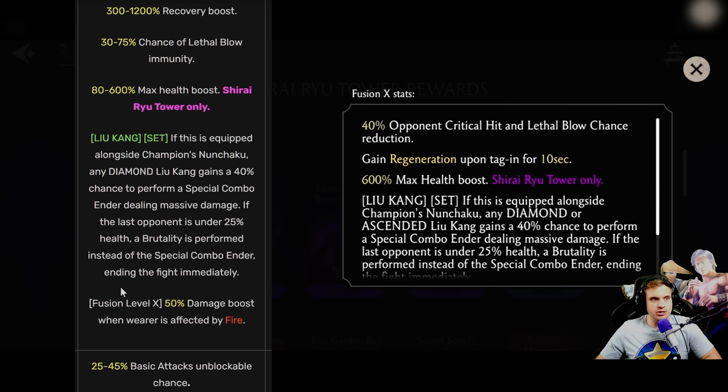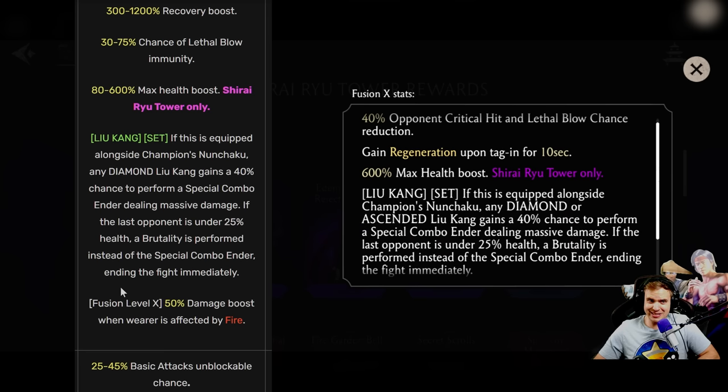Let's check out Champion Leather Braces. Recovery boost is gone. Instead we have 40% opponent critical hit chance and lethal blow chance reduction — replacing 75% lethal blow immunity. So it's only 40%, but it covers both critical and lethal, which in my opinion is better because lethal doesn't happen very often. And gain regeneration upon tagging in for 10 seconds — that's not even the Fusion X ability! This piece is gonna be so good for crypts and survival.